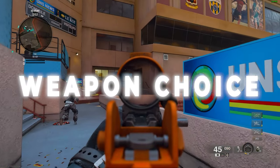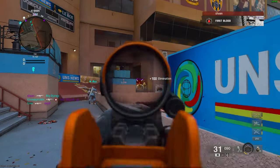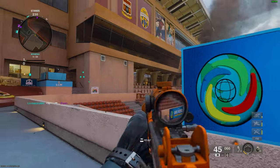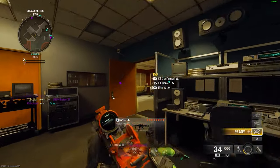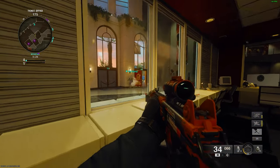First up, let's talk about weapon choice. I know everyone is busy unlocking weapons and grinding camos, but if your goal is to get more kills, I highly recommend using an assault rifle. Sure, SMGs, snipers and shotguns have their moments, but with the current map design and plenty of head glitches, an assault rifle will serve you best in my opinion. The assault rifles offer a fast time to kill and a significant headshot multiplier.